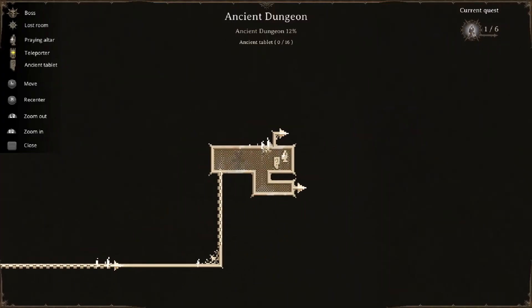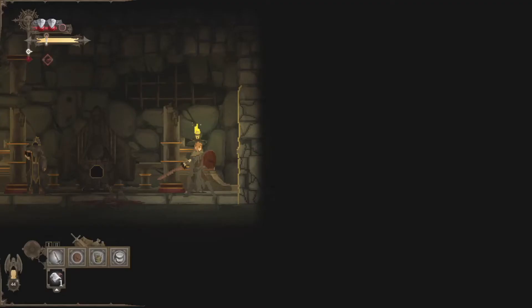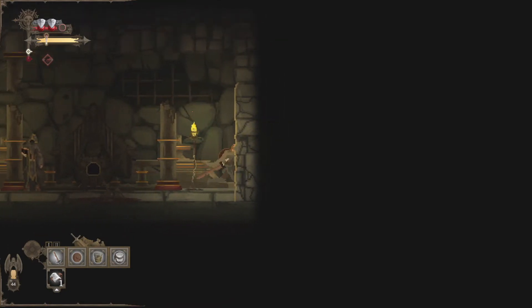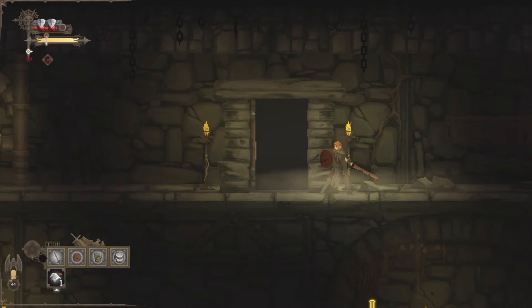If you notice on the map, we've got a couple of icons here and we do have a legend. The question mark on that plate there is an ancient tablet. We also have a praying altar, and neither of those are accessible right now because this wall is in the way. You'll notice as I'm standing next to it, it actually glows yellow — that means we can interact with it somehow, but we don't have something that can actually remove this wall. So our only choice is to either go up or down. I'm randomly going to go up.